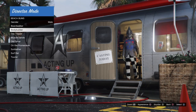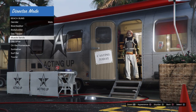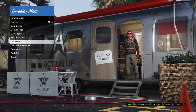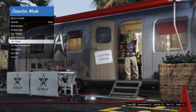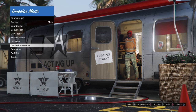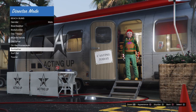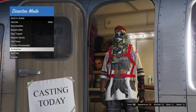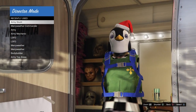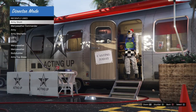Go into Actors > Beach Bums > Bodybuilder — any one of those categories — and press Square to change your appearance. Make sure modded outfits are sticking and your characters aren't turning back to normal. Go through each category, changing your outfit five to six times, confirming the modded outfits are staying. I have a video on that if you're having issues, but let's move on.